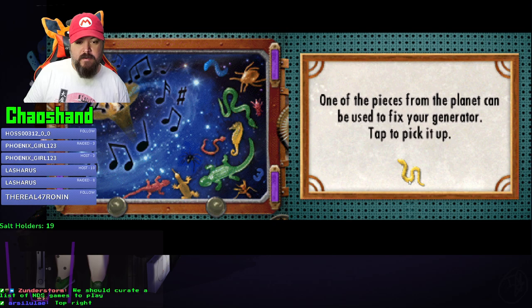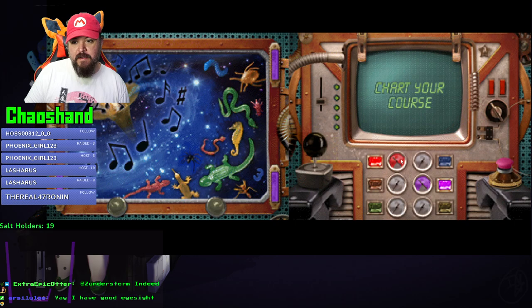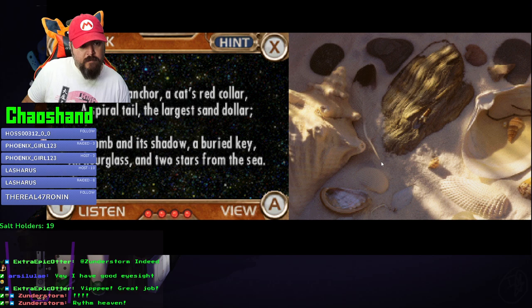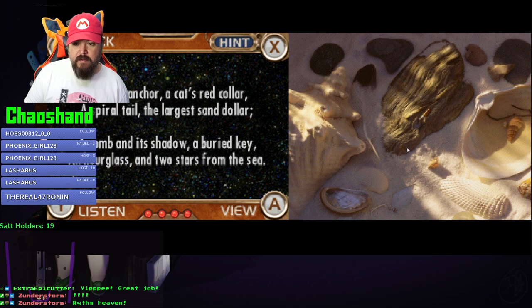One of the pieces from the planet can be used to fix your generator - tap to pick it up. Snake. Touch here to see your generator, or keep playing I Spy riddles to find more pieces. Choose where you want to travel next - to the red zone. Welcome to the red zone. I spy an anchor, a cat's red collar, a spiral tail, the largest sand dollar, a comb and its shadow, a buried key, an hourglass, and two stars from the sea.